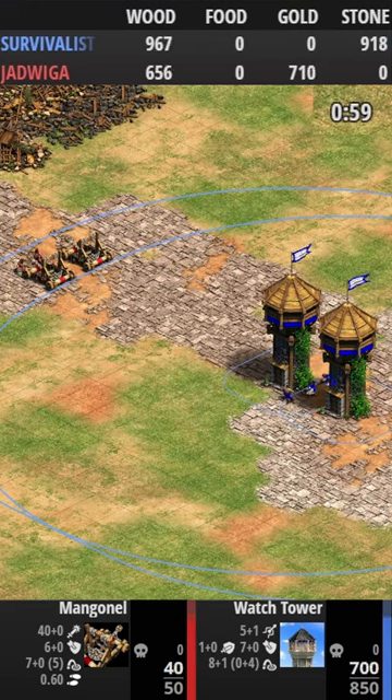Having one tile of space gives you a spot for your villagers to repair, covers more area, and also prevents enemy mangonels from easily attacking both towers at once with their splash damage.